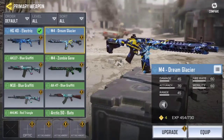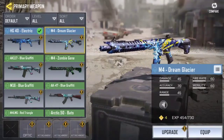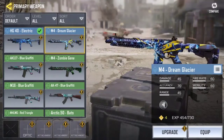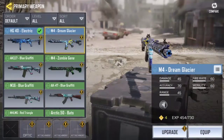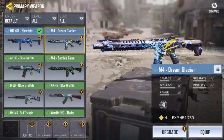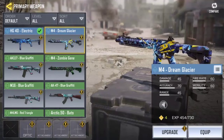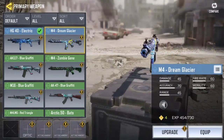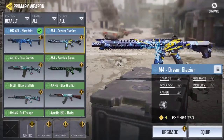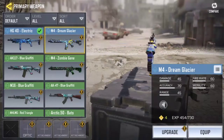Next gun on the list is going to be the M4. Now, the damage is a little low on this one compared to the HG-40, but the accuracy on this gun is very good. The recoil is very manageable. I think this is the default gun you get when you first start the game, actually — I'm not 100% sure. I do have a pretty cool skin on this one as well — the Dream Glacier. I like this gun, I use it a lot and I get a lot of kills with it. I definitely suggest this one.